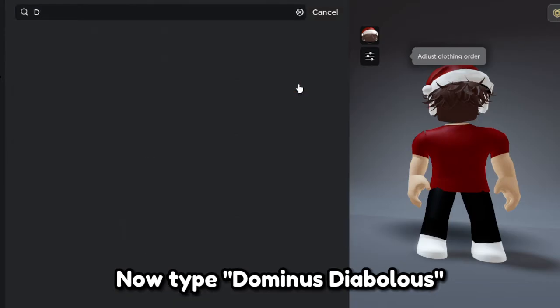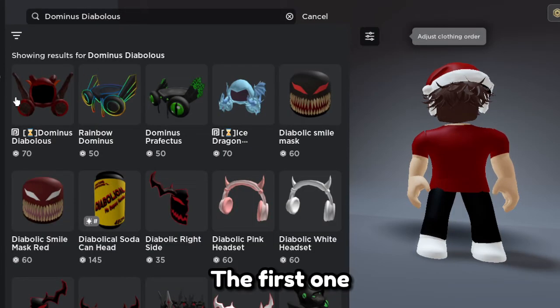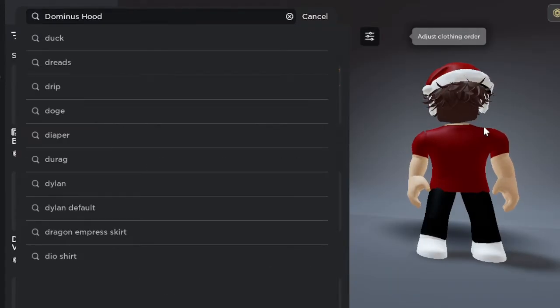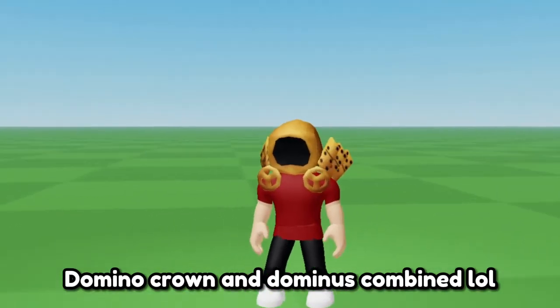Now type dominus diabolus. The first one — a demon dominus. Now type domino hood. The first one — domino crown and dominus combined.